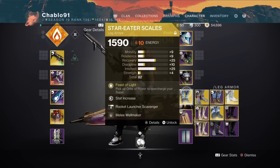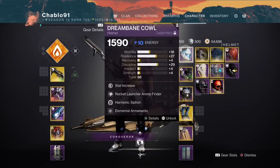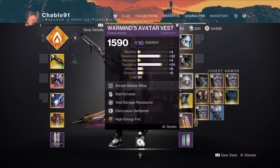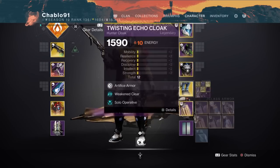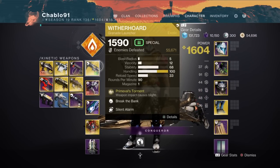Star Eater Scales overcharges your super with orbs of power. The mods for that are: Elemental Armaments, Harmonic Siphon, Rocket Launcher Ammo Finder, SMG Loader switched to Rocket Launcher Loader, Elemental Charge, Overload SMG, Void Damage Resistance, Concussive Dampener, High Energy Fire, Melee Well Maker, and Rocket Launcher Scavenger. Same class piece.